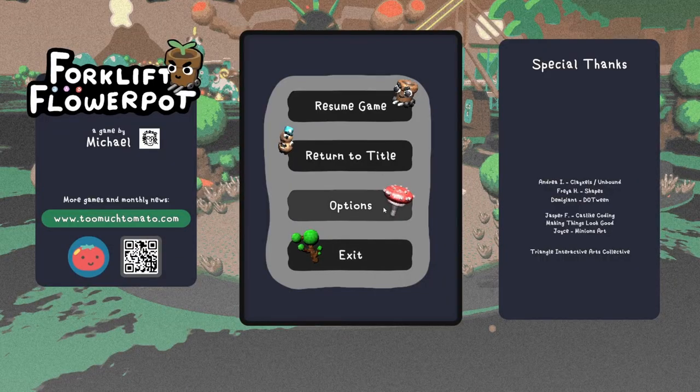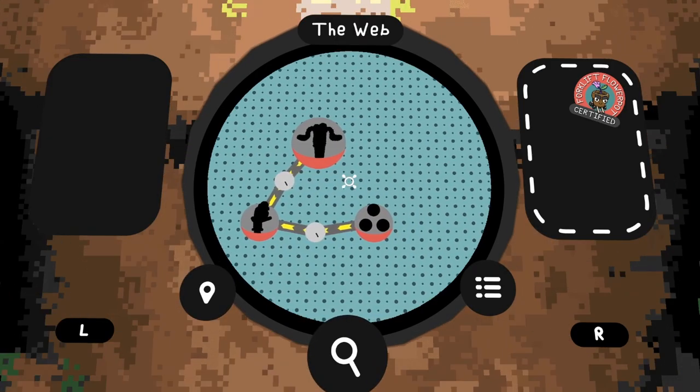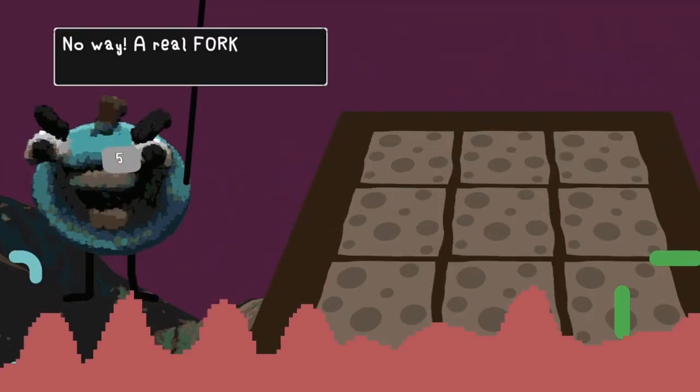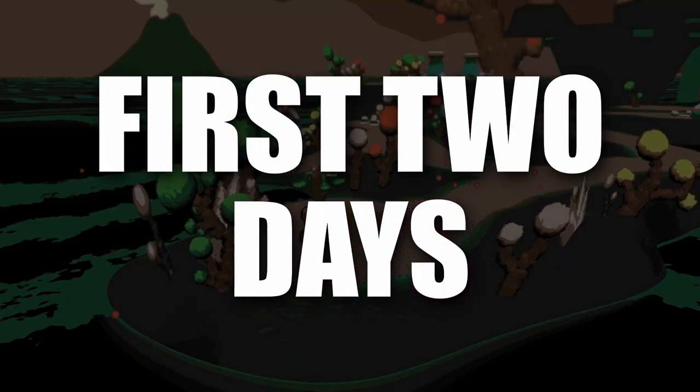The title screen, the options screen, saving data on the options screen, the in-game menu, the map, the web, the logic board. Yeah, it was really easy just to say at the beginning of this series that I was just gonna do the menus in one week. And here we are, at the end of that week.